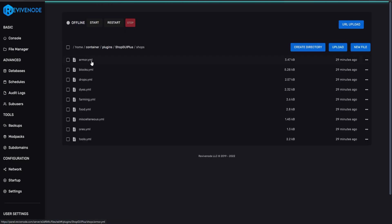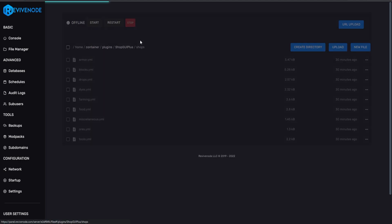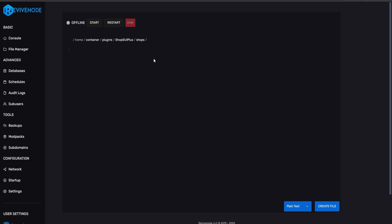Going into the ShopGUI folder and then shops, you'll see every separate category. It's easy to add shops. Looking at the drops category, you can see the category name, the GUI name, GUI size, and a fill item — black stained glass is purely cosmetic. I'm going to create my own shop. I'll create a new file and name it 'ted'.